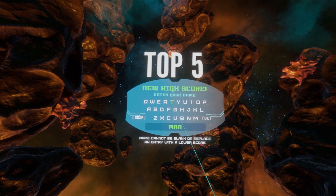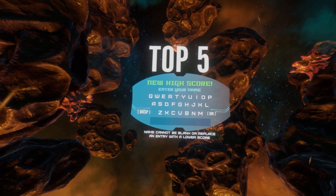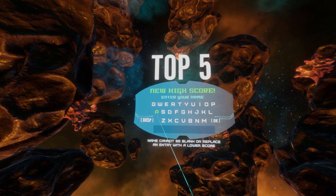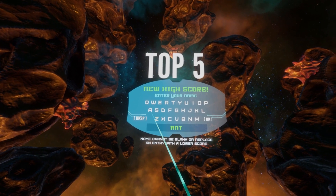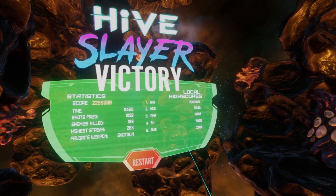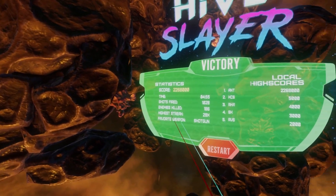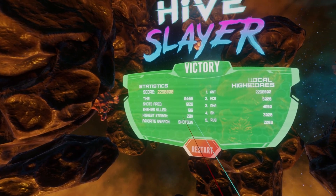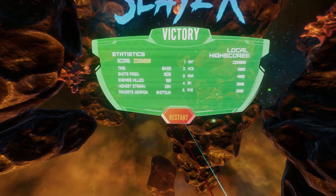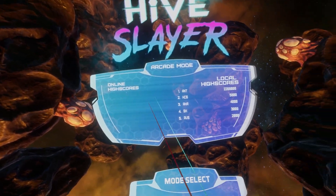We've got a high score. Did we die or did we just finish the waves? There's only three letters — we'll put ANT, that's fine. Hey, local high score! It's not all that impressive to get a local high score, is it. Took five minutes, fired a thousand shots, and killed 186 enemies. Favorite weapon was definitely the shotgun. It doesn't have any online high scores for some reason.